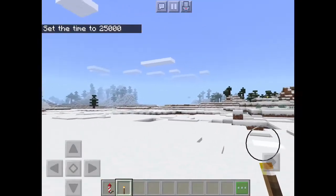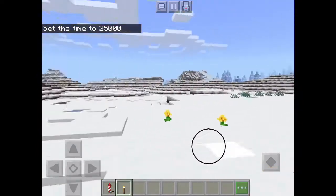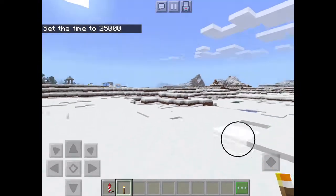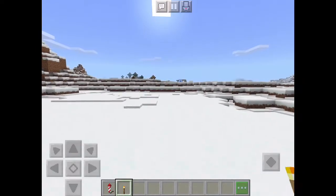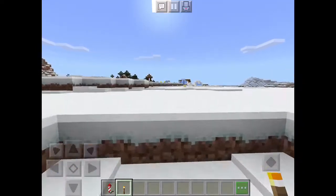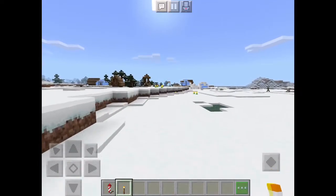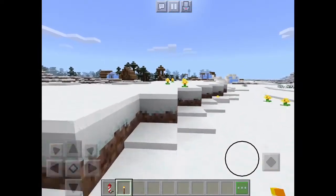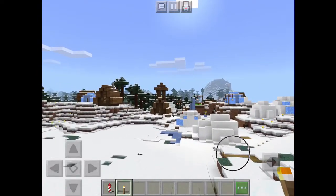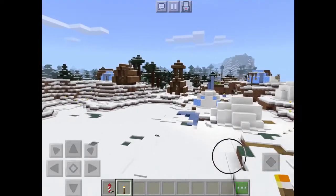Number three is the snowy tundra biome, which I like to call the snow biome. In the snow biome you can find mainly snow and ice. In this biome you can also find villages that live in igloos, and you could sometimes find tall ice spikes.